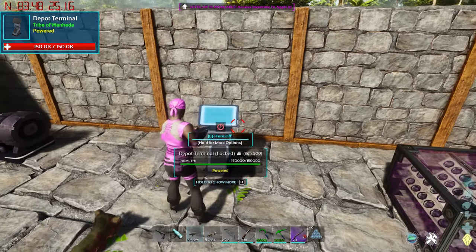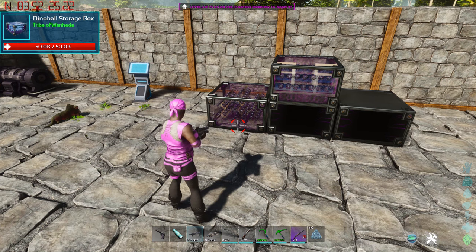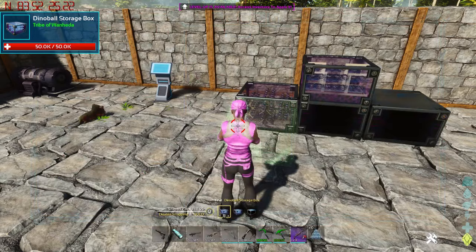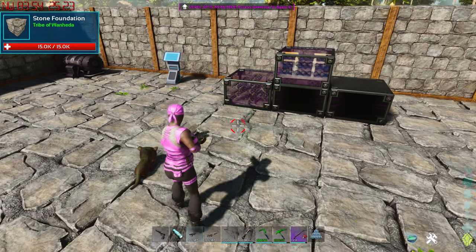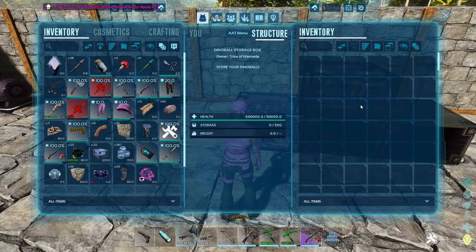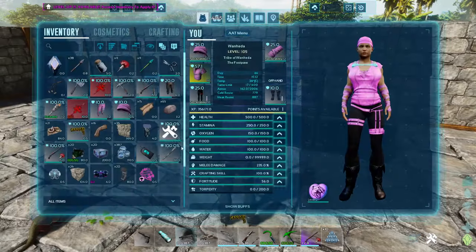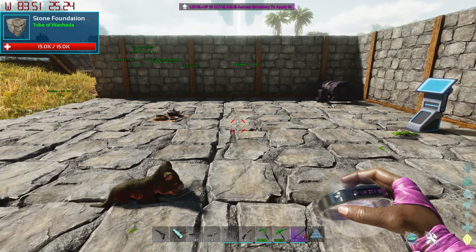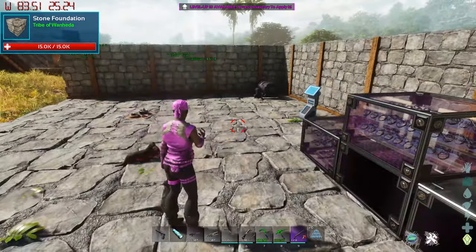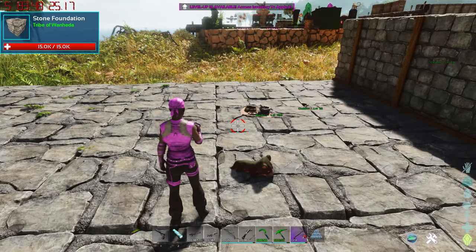There are three different variants of the dino ball storage, and I've laid out all three on the bottom row so you can see what they look like — they just store your dino balls, nothing more. The other thing I wanted to show you is the cryopod visual in your hand: you can see it shows it's a Griffin level 271, and you can actually see a hologram of the griffin inside the ball itself. The developers did a fantastic job on that.